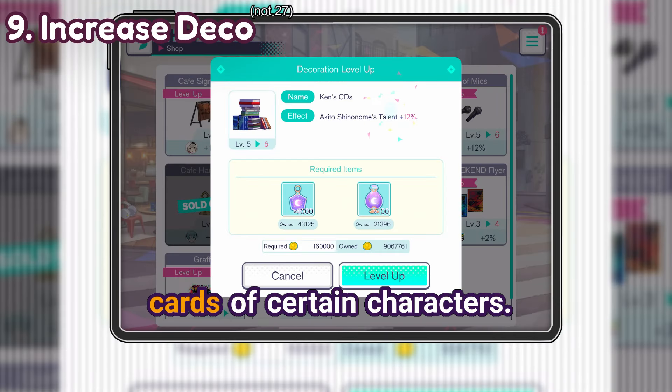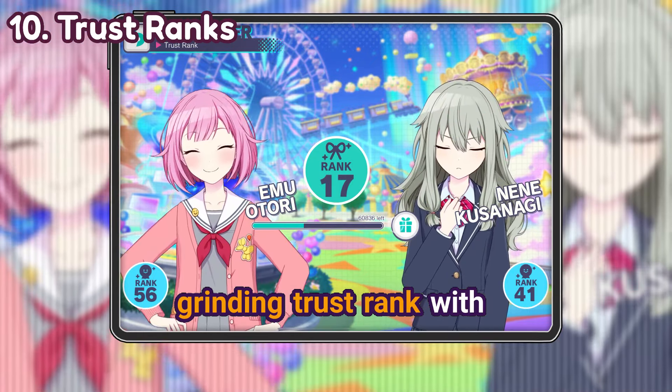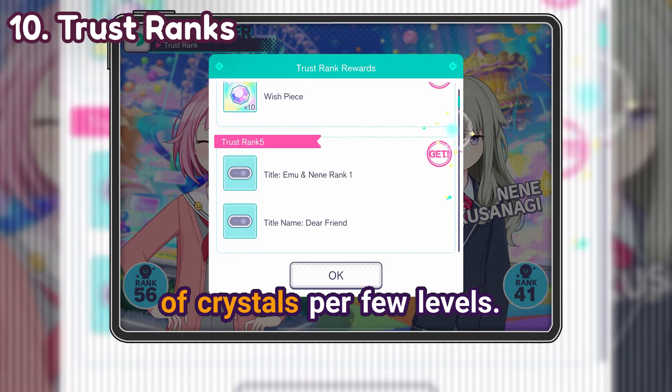Even if you don't like or use cards of certain characters, increasing their deck hold gives you a character rank point. Grinding Trust rank with characters you haven't leveled up yet rewards you with a nice amount of crystals per a few levels.